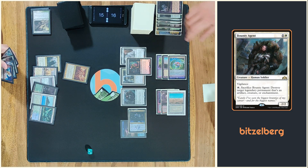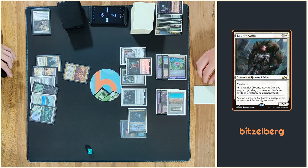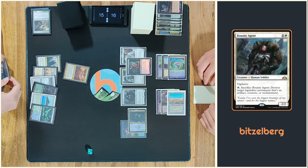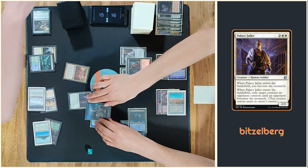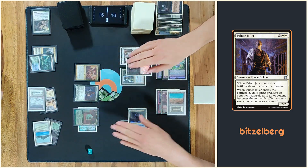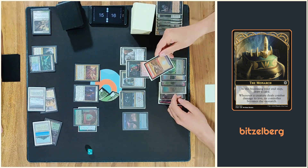I have a great hand. I'd like to play Bounty Agent. Ouch. That's a good one. And exile your Bounty Agent — I get the Monarch. Then I will go to an instant, draw a card, and you can do it. Zero. Okay.